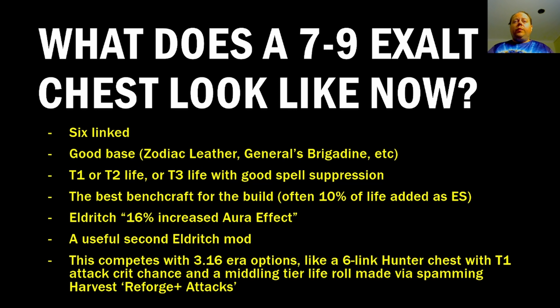This also competes with some 3.16 era options that are still possible, like getting a 6-link Hunter Chest with Tier 1 Attack Crit Chance and a mid-tier life roll. You can still make that — the way you would do it is to source a 6-link Hunter Chest via any means and then apply Reforge Plus Attacks from Harvest until you are content with the other mods on the item.